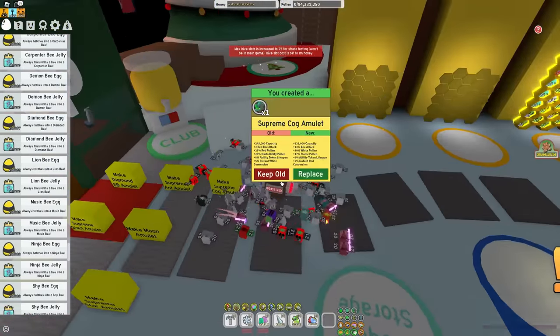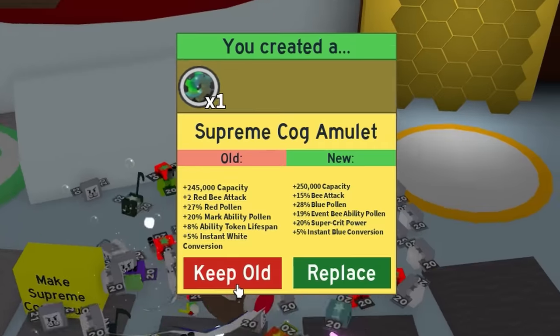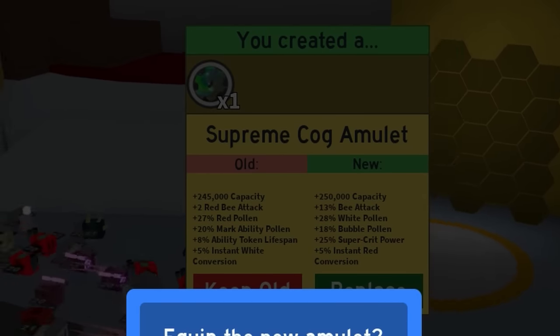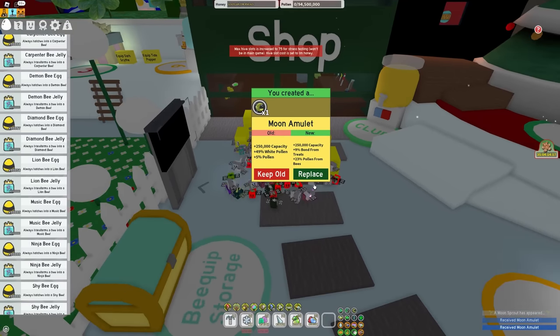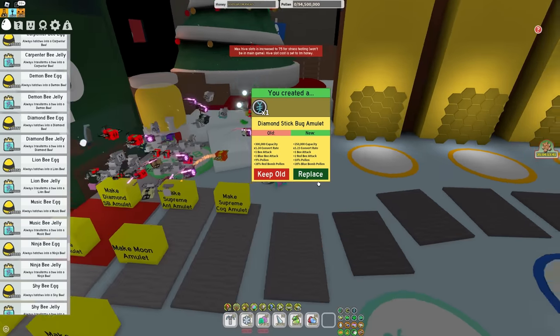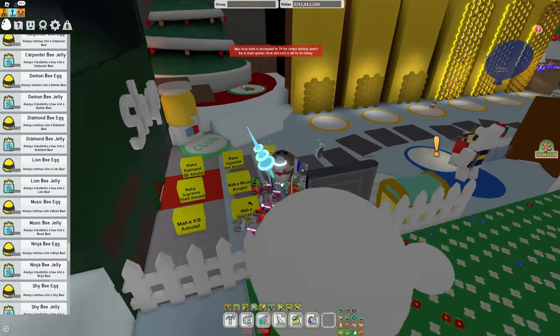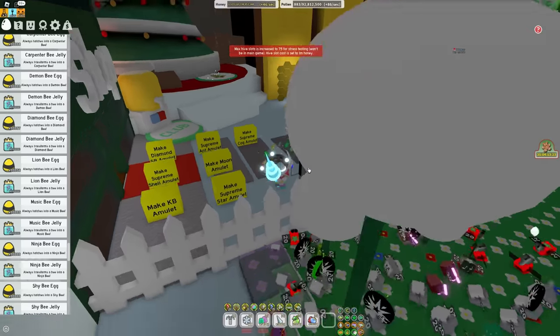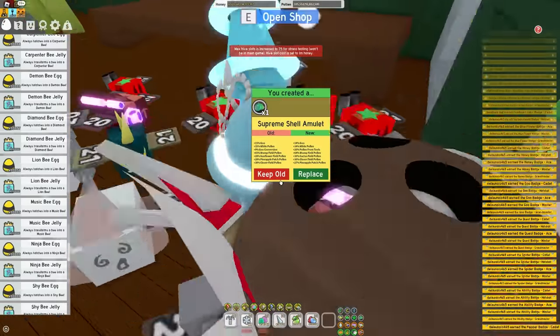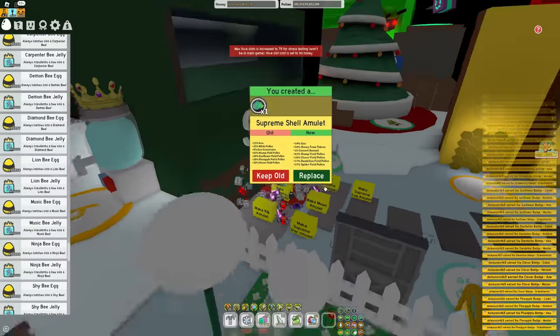So we are gonna try and get a really good attack amulet. Oh yeah, that's a good amulet — we're definitely keeping this one. As for the moon amulet, I'm not sure there are any actually good attack upgrades. This stick bug one is gonna be annoying — but there we go, that's a good one. Then all we really need is the shell amulet and the king beetle amulet. The real pain is gonna be getting that supreme star amulet. I don't know if you can actually get attack on these stump amulets, so I'll just leave mine as is.